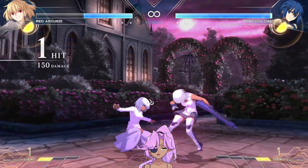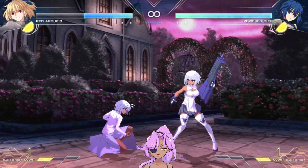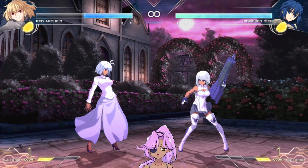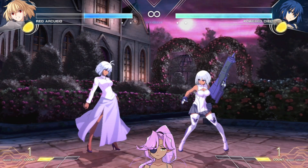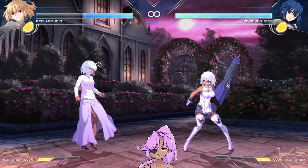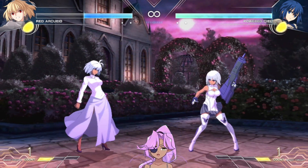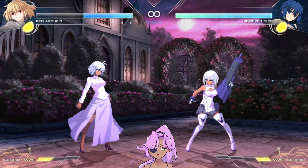2A — standard, it's low, you can mash on it. Then you've got 2B. 2B is like Arcuid's 2B if you remember my Arcuid video — she kind of low profiles herself. A lot of characters who do 2A stand upright and you can hit them around the head, but when Red Arcuid does her 2B she gets a little bit lower to the ground, so it's harder to hit her. So if people are hovering above you trying to hit you with a jump normal, this is sometimes better than doing 3C, because this shrinks her hurtbox lower and then they land and get hit by 2B and you get your combo.